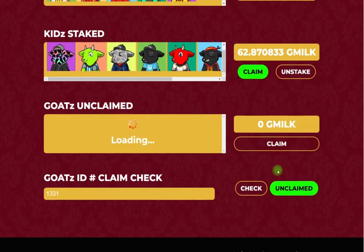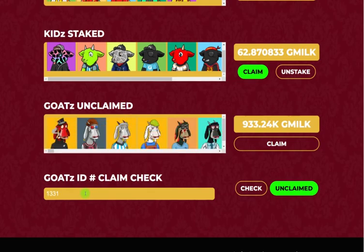Now if it has already been claimed, it'll show up with a red claimed warning here — so it has already been claimed and you will not be able to claim G-Milk with it. Now the tricky part is if you're putting in offers. If you're putting WETH offers in for, let's say, goat 1331, what could happen is the person on OpenSea could go and claim their G-Milk and then accept your offer, in which you would not be able to claim G-Milk. So it's important if you're buying with the purpose of claiming G-Milk that you buy it outright — don't put a WETH offer in because you can get screwed that way.